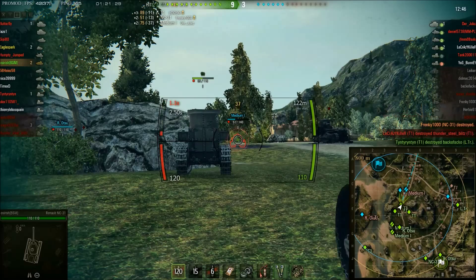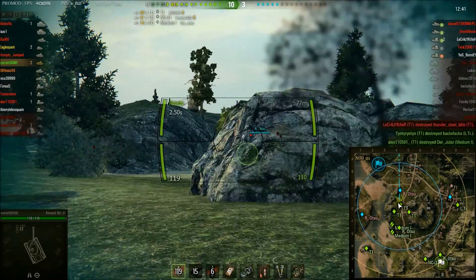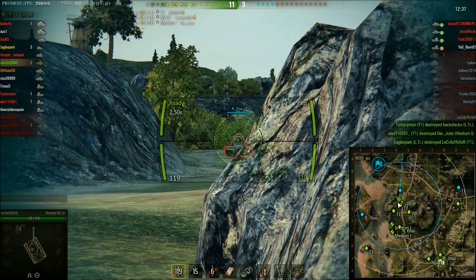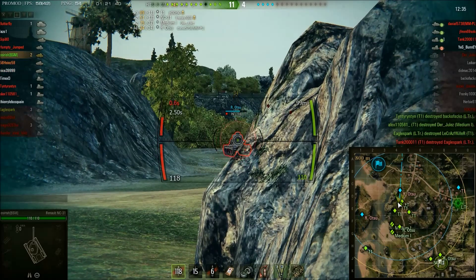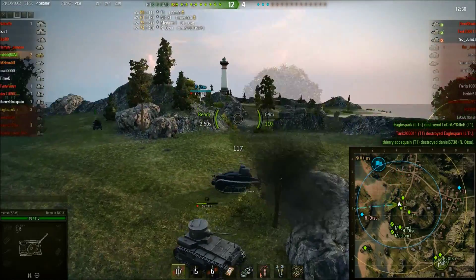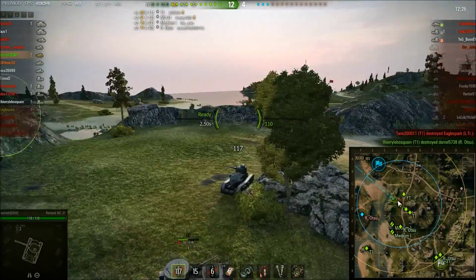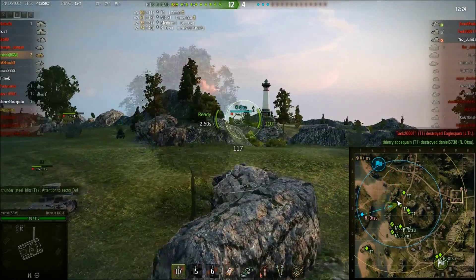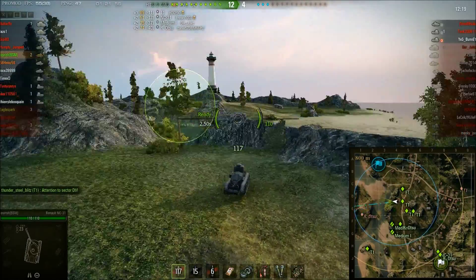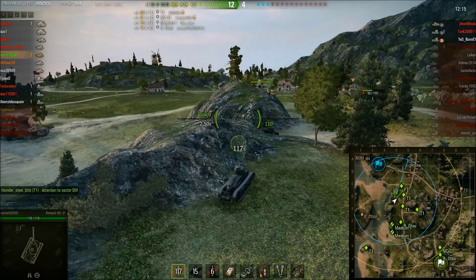We're just going to work. He dies before I can get another shot in. There's an Otsu — another French tank, another variation of the FT I believe. Lots of low tier French tanks in the game. No shots on the Otsu. Just two kills, haven't done that much damage. I decide to keep advancing.